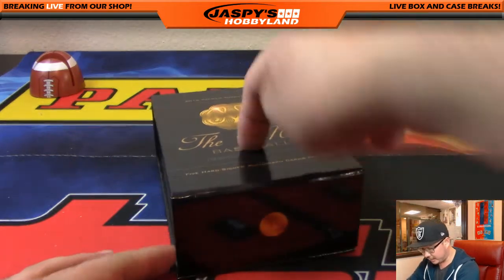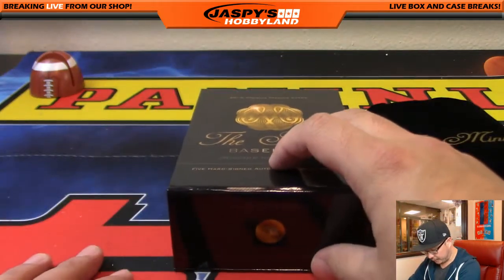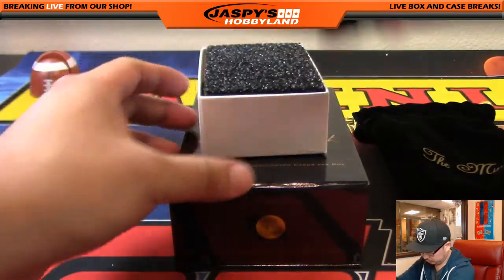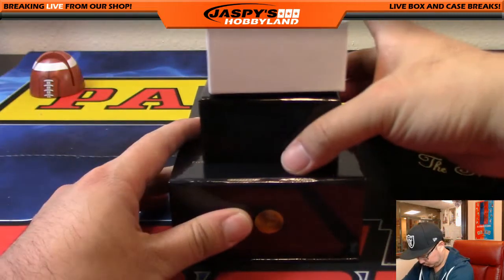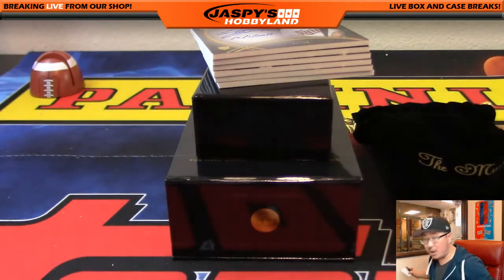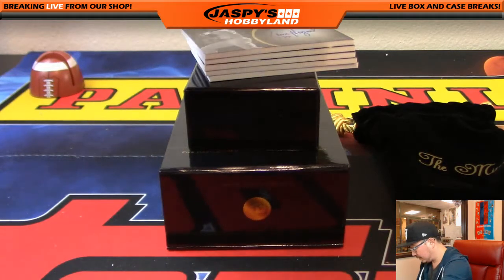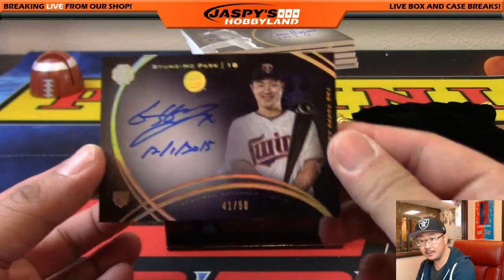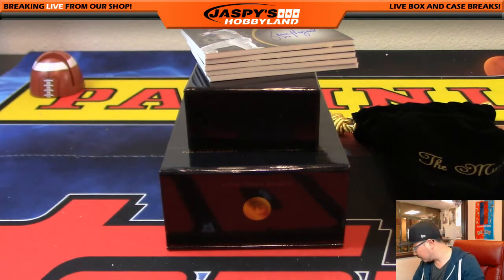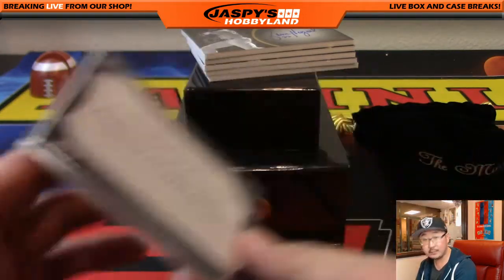Obviously we're going to randomize the velvet pouch at the very end too. And in a different video will be the randomizer for the promo spot. We're going to start off with Byung-ho Park out of 50, and it's 41 out of 50. Nice. 41 out of 50 going out to — what's number 41? Jefferson with last spot Mojo as number 41. Nice. Good start.